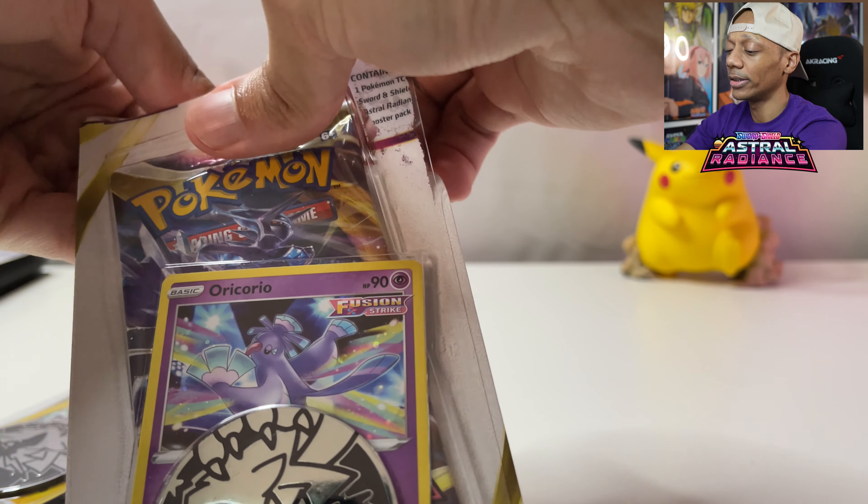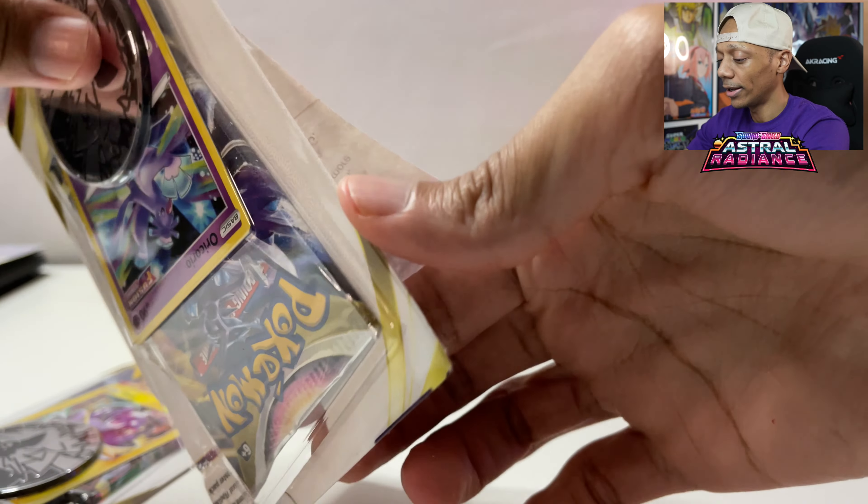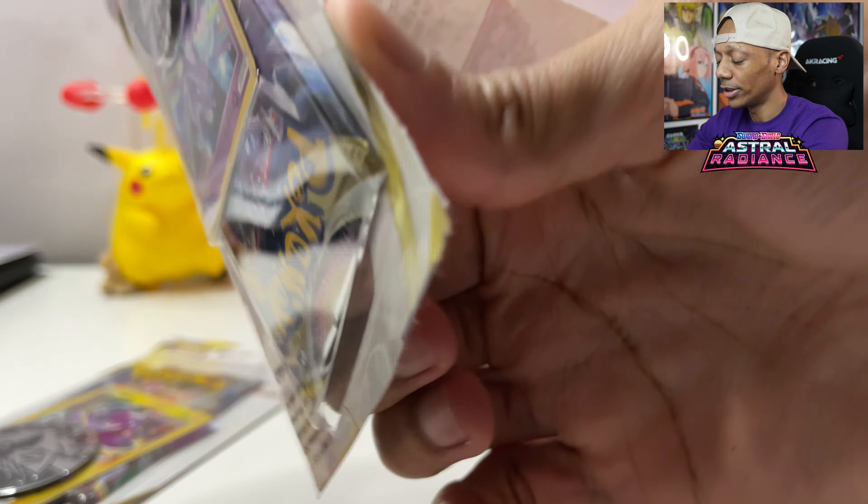We're gonna start with Dialga because we have to - it's like the one that you start with at the Legendaries, he's the first one basically. Let's pull this all the way off. We got the Dialga looking super nice. Oricorio. I have all my sleeves on the other side of the setup, so I'm gonna get those. It also comes with a code card, which is nice. The holoprint looks really, really good - like really good.